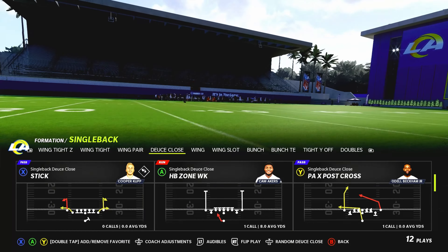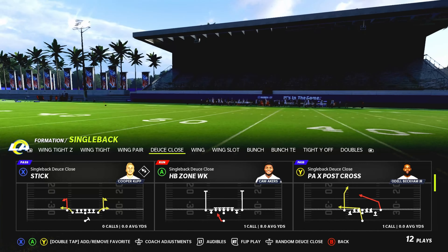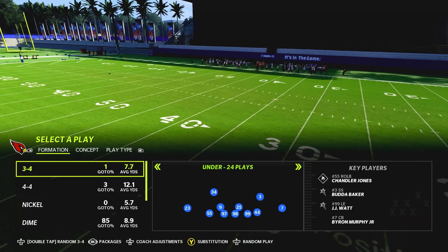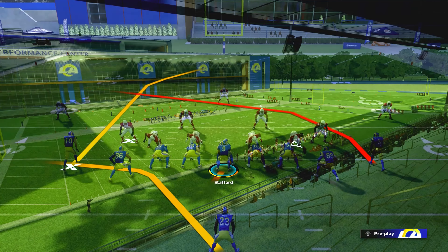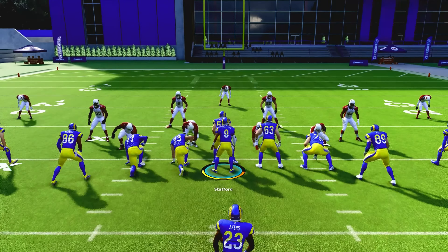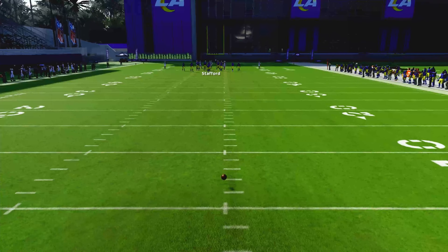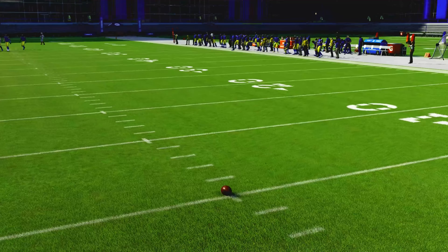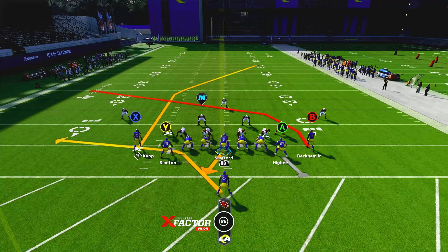I've got PA X Post Cross in the formation. Let's come out in a 4-4 — say your opponent is trying to stop the run. Like I said, in Madden 23 the run is going to be basically unstoppable, especially with the hard cuts. It's going to be somewhat similar to a stop-and-go but a little different because you're going to get a hard-cut prompt.